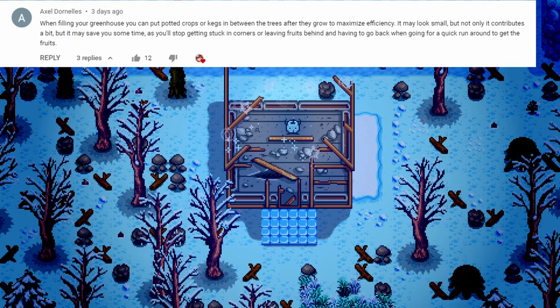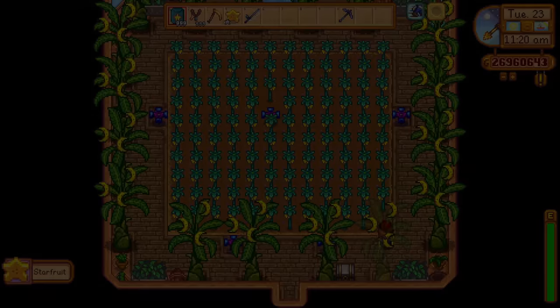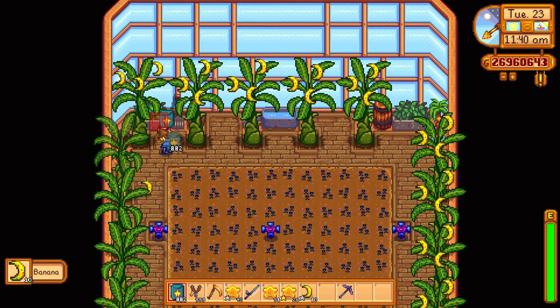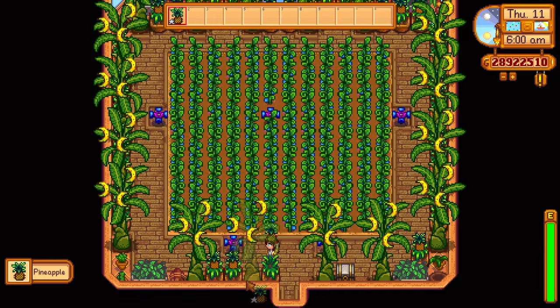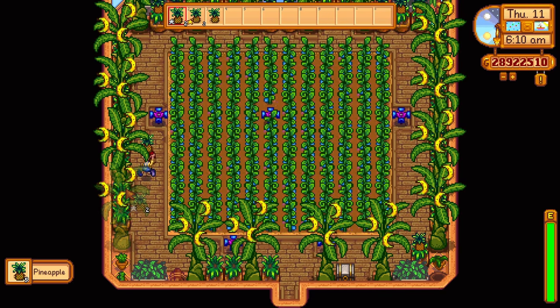The greenhouse is one of the best rewards from completing the community center. It will allow you to grow crops all year round and will let you place down some fruit trees that will also produce fruit all year round. But you can take it even further by placing down some garden pots with deluxe retaining soil in the gaps between the trees. Then your greenhouse will be even more efficient.